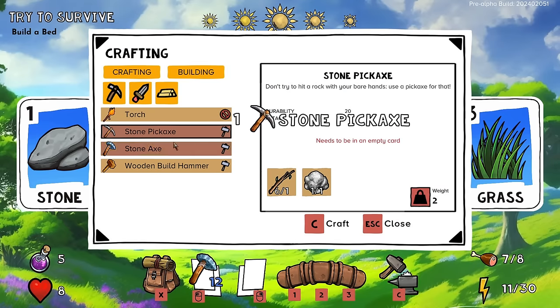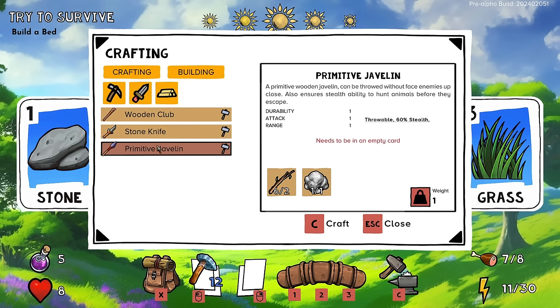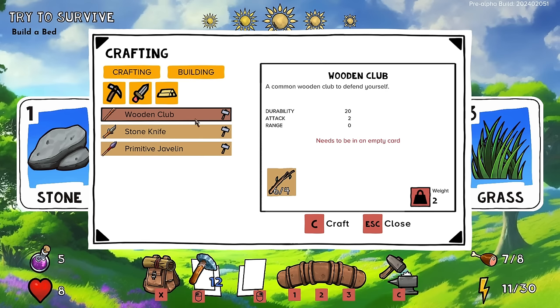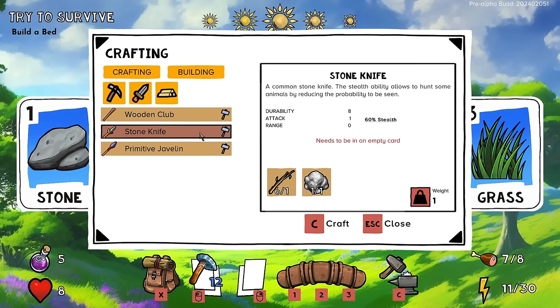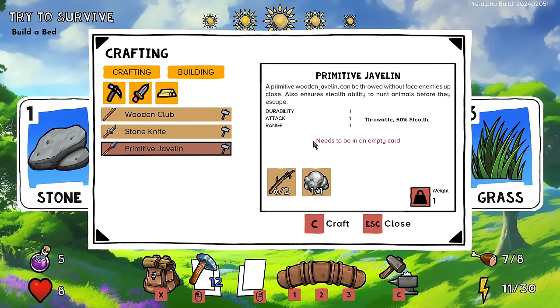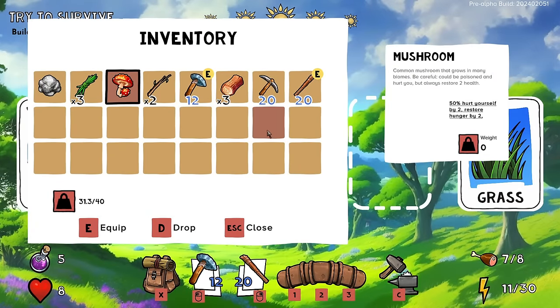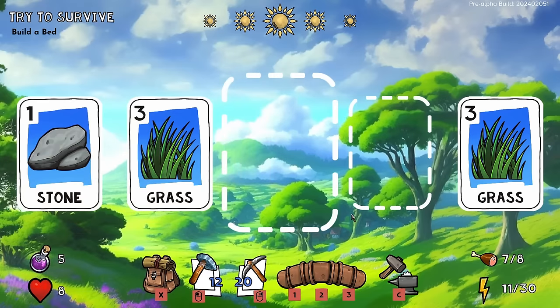A pickaxe seems like a good idea. With my remaining materials I could do the javelin, the knife — the javelin has more attack and more durability, but the knife provides stealth. The javelin is also throwable. I'll craft a wooden club for right now. I imagine the others are better but I'll take this for now.